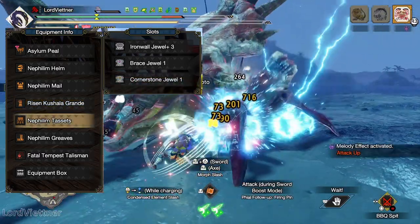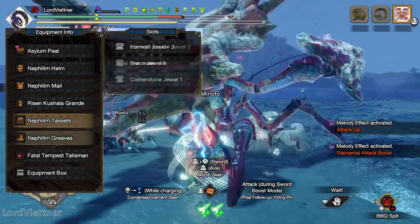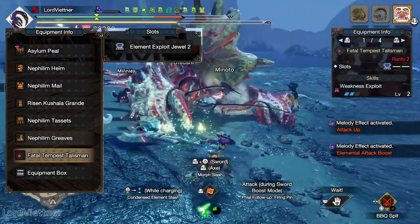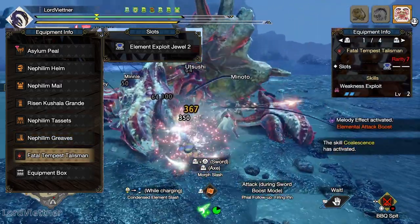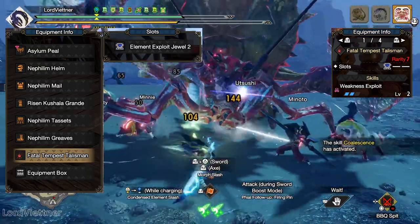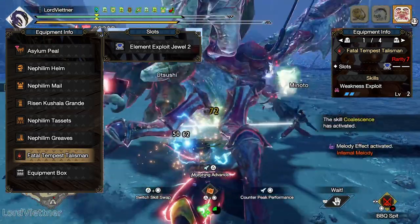In the waist you'll fit another iron wall plus, a brace, and then any level 1 deco you prefer. Then in the legs you're going to fit just an element exploit jewel. For your talisman, all you need is Weakness Exploit 2 with a single level 2 slot, and you're going to fit that in with a final level of element exploit. With the newest charm melding I'm sure you all have at least this or better, so it should be pretty easy to get.